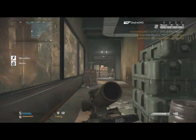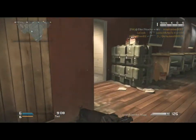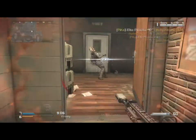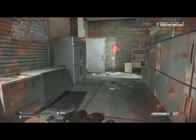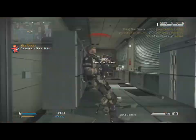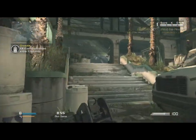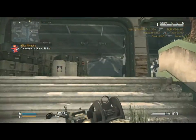This map we're playing on right now is Strike Zone, I think. It's one of the smallest maps in Call of Duty Ghosts multiplayer at the moment. Well, with the inclusion of Free Fall now, Free Fall might be the smallest, but this is still one of the smallest. It's really good when you get a submachine gun class in gun game.